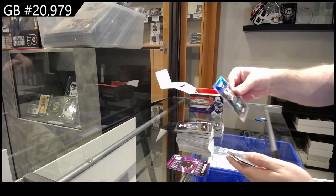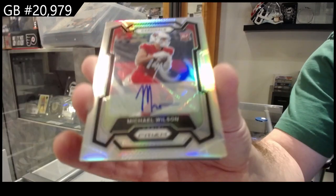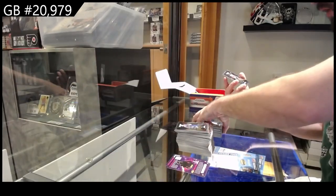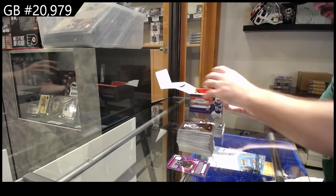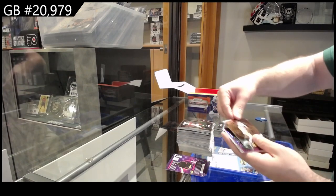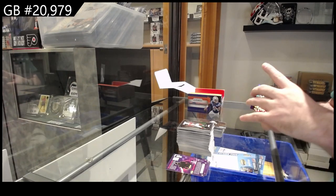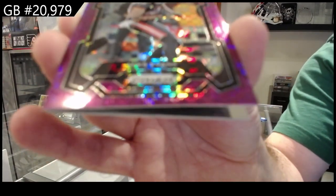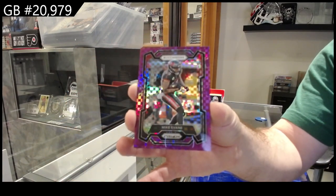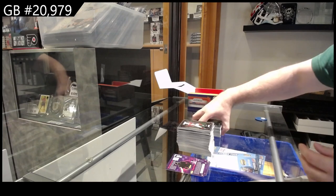We've got a DeAndre Swift for the Eagles Prizm, and a rookie auto for the Cardinals of Wilson — Michael Wilson, Cardinals. Rookie for the Bucs and for the Bengals, Brown. They are absolutely very beautiful cards. We've got a Fireworks of McCaffrey for the 49ers, for the Bucs numbered to 49 Mike Evans. Mike Evans, there we go. We've got a rookie for the Saints of Miller and for the Lions, LaPorta.